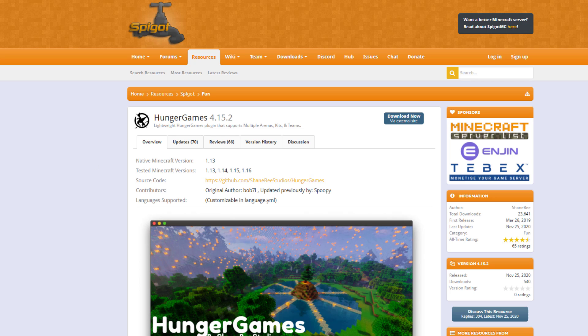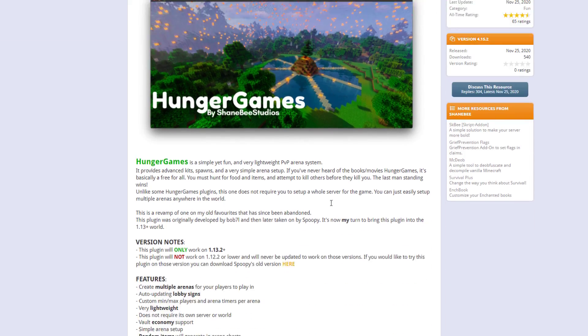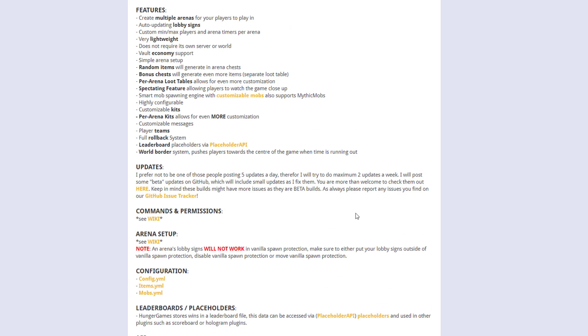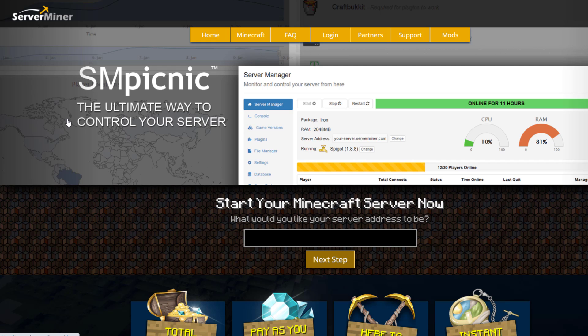Heading over to the Spigot page you can see it's updated from 1.13 to 1.16. I'm using the latest version of Minecraft and it works great — it was updated at the end of November and has tons of features. There's a wiki here if you need any help, and if you need a server to host it, check out serverminer.com for the best and cheapest hosting around. Subscribe, like, comment and I'll see you next time.